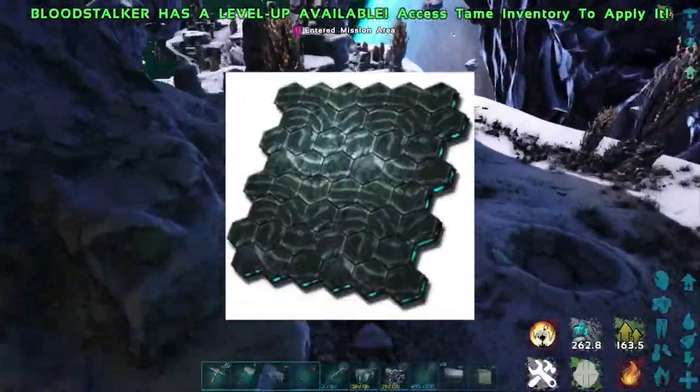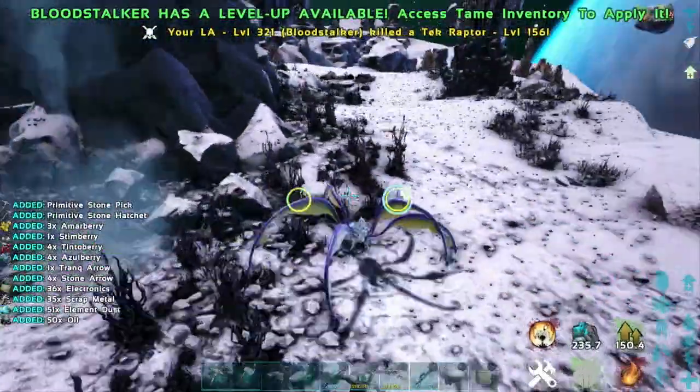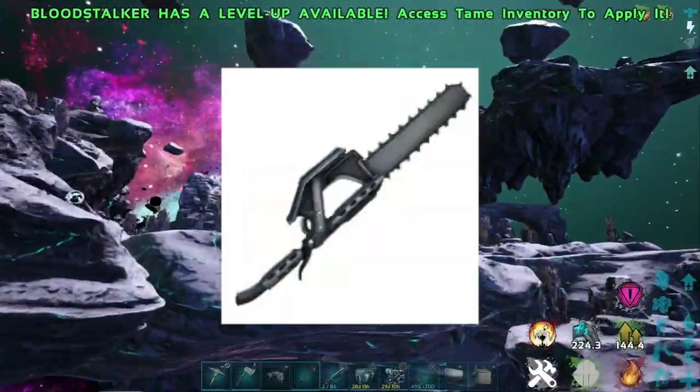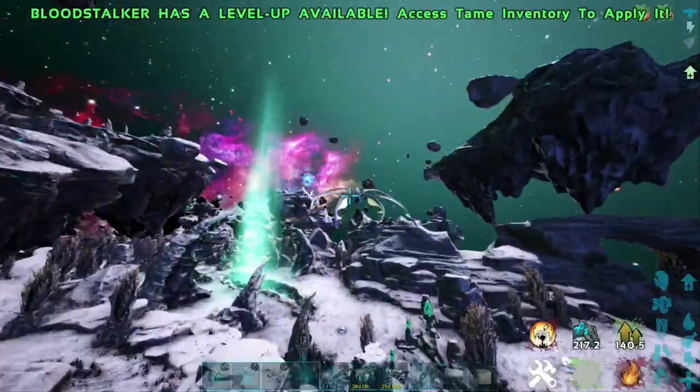There are a few ways to do this and I want to take you through them all. To maximize element gathering efficiency, I recommend an Anky, a chainsaw, and a mining drill, or any combination of the three, because these are going to be the absolute best tools for harvesting element.